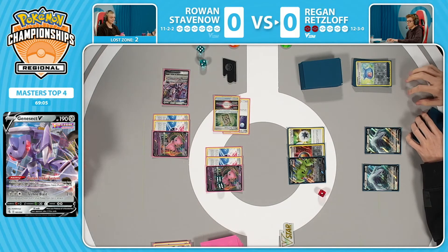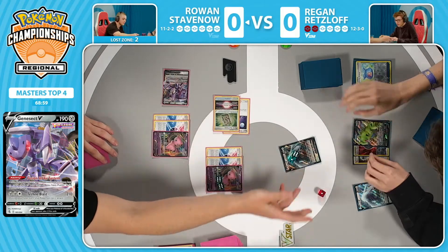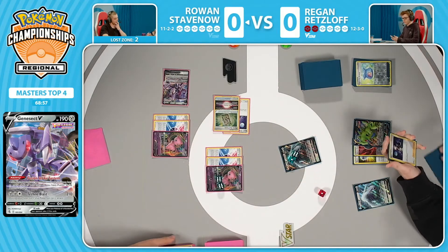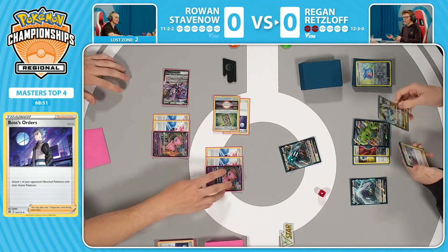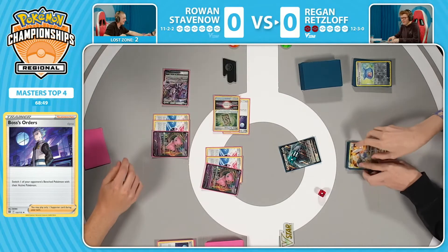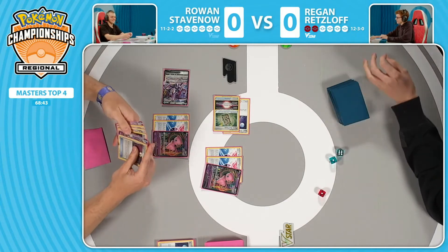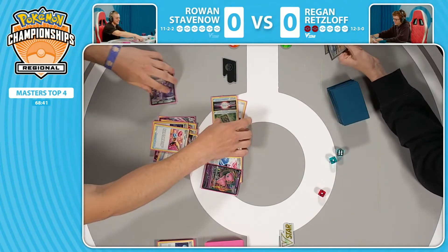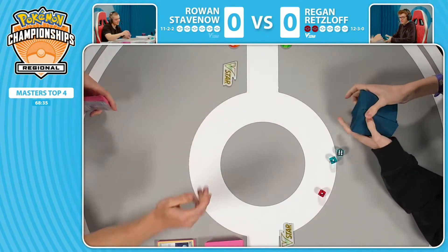Everything could be completely different if he had just that one more Genesect — get the train going. Looks like we will just see the Psychic Leap, 70 damage, Mew staying put. Action goes back over to Regan, who does have access to Lugia V-Star. Rowan just says: with the double prize penalty and you taking this two-prize knockout, there's no way for me to win. A quick game one — a little slip-up from Rowan, just not playing that switch, ends up costing him the game. Regan going up 1-0, one game away from trying to get his first national championship win.